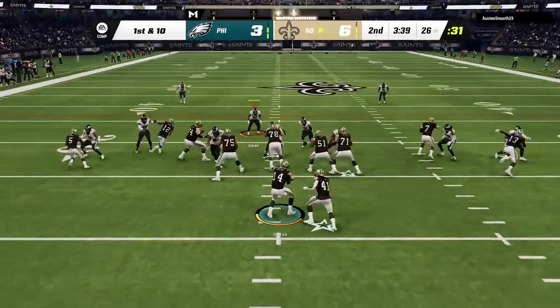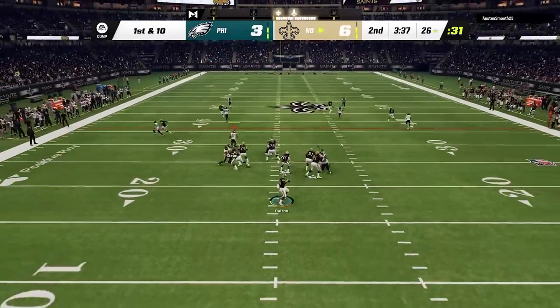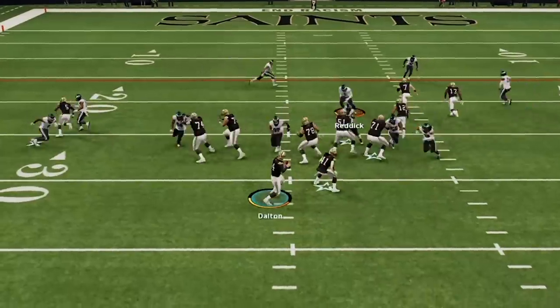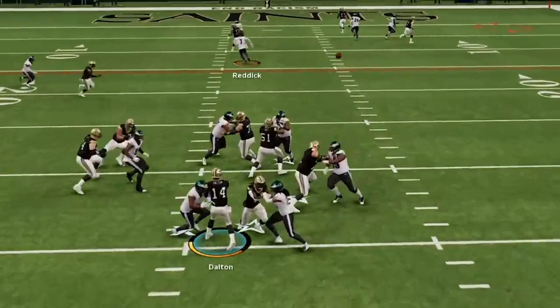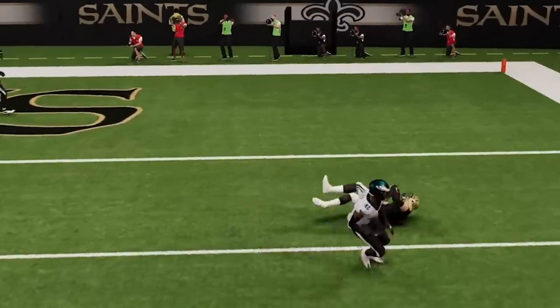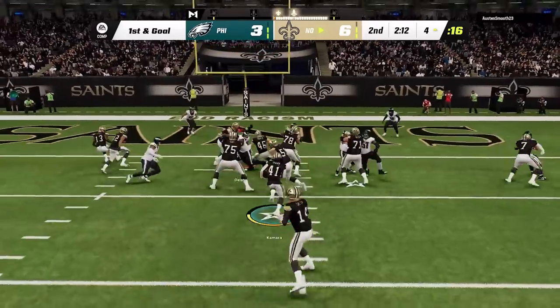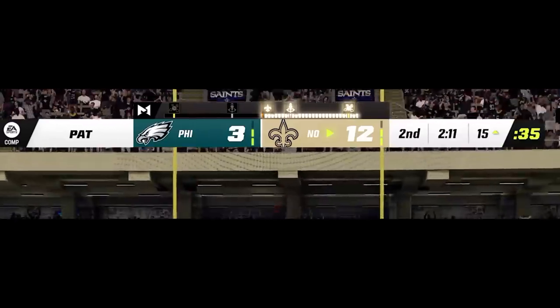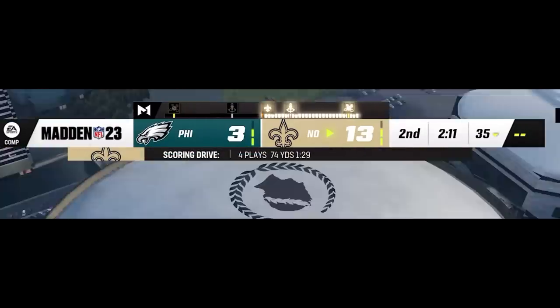Back on defense, Taysom Hill and his speed is a problem. He splits my cover 2 safeties for a big play to get right down the field. On the next play, I try another meta blitz — the man zero — only to see Taysom Hill moss my safety before punching it in on the ground on the very next play, putting me down a quick 13-3. This defense clearly isn't working, and I will change it up on the next series.